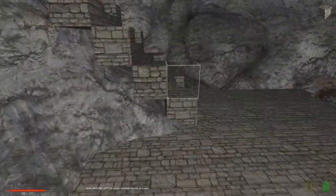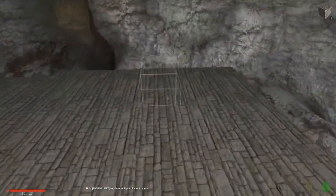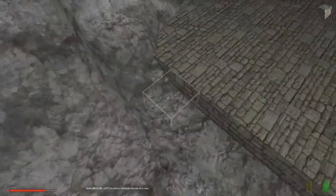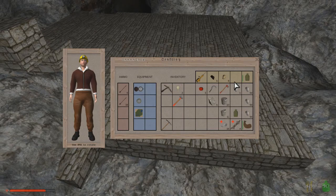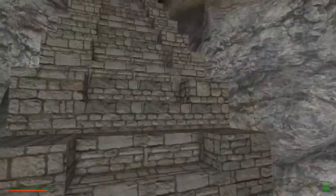Look at this - there's room over here for a couple of cells. They're not going to be very big cells because, let's face it, they're prisoner cells - they don't have to be very big. I need some more blocks.